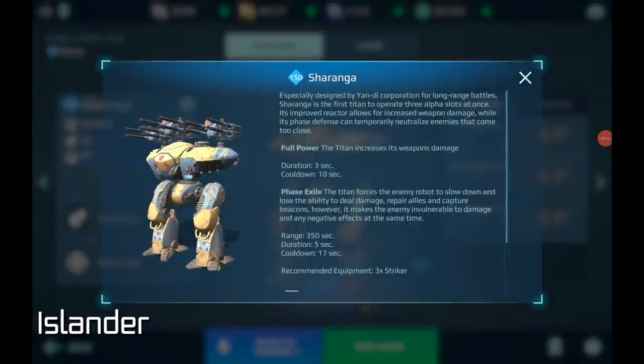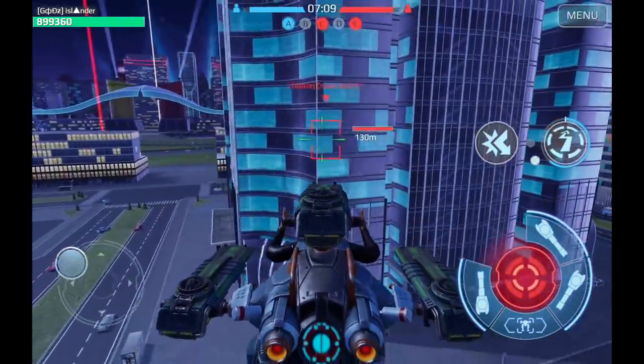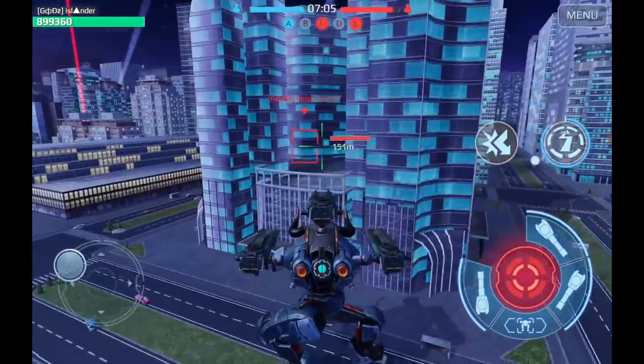Hello everyone — Islander here. My tip for update 7.0 is how to counter the Charanga. Charanga is the newest titan on the battlefield — it has three alpha weapons and two abilities: Full Power and Phase Exile. The trick is to use your speed to bait it into using both abilities on you, then finish it off using your own ability, the Refractor. Let's jump into a match — in this 1v1 scenario, I'll use my speed to get in and out, forcing it to use its abilities.